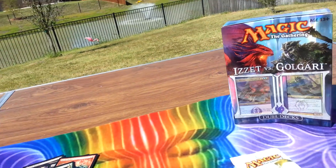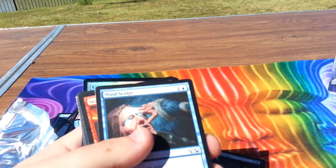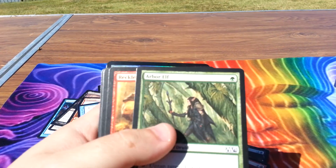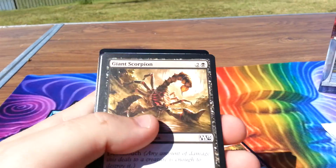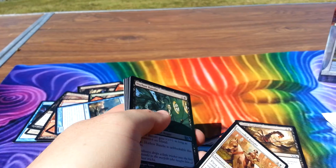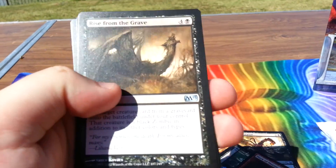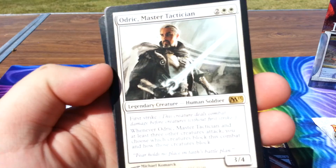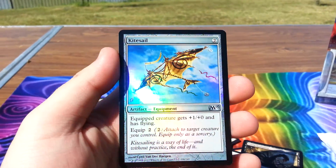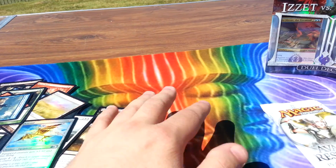The next pack is M13. We got a Bloodhunter Bat, a Distant Tomb, a Mind Sculpt, a Searing Spear which is good, Arbor Elf, Reckless Brute, Giant Scorpion, Scroll Thief, Attended Knight, Harbor Bandit which is good, Mark of Mutiny, Rise from the Grave, and Odrick Master Tactician — so he's cool. And a shiny Kite Sail foil! We got an Odrick — that's something nice.